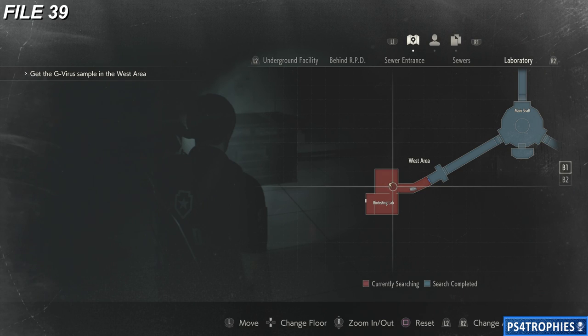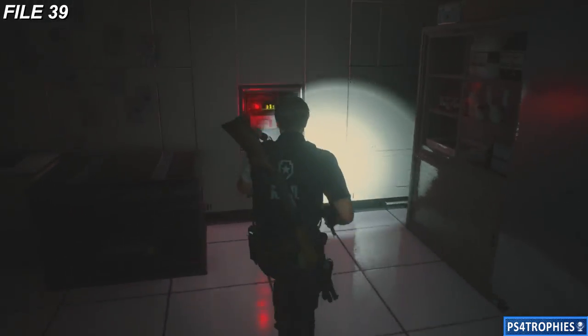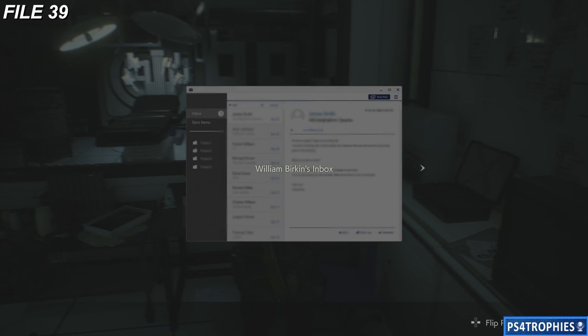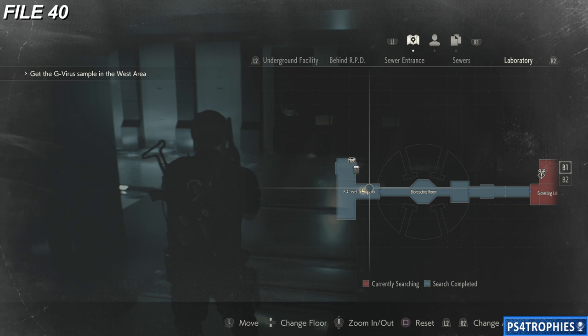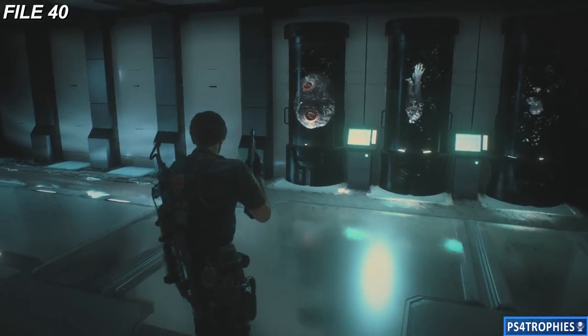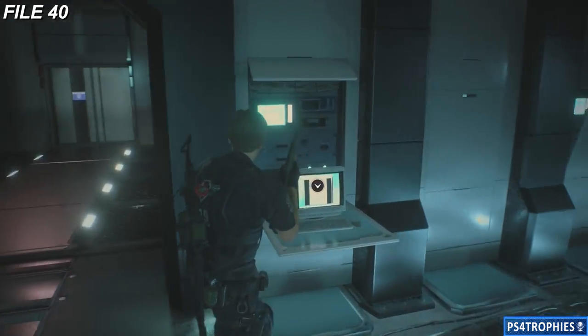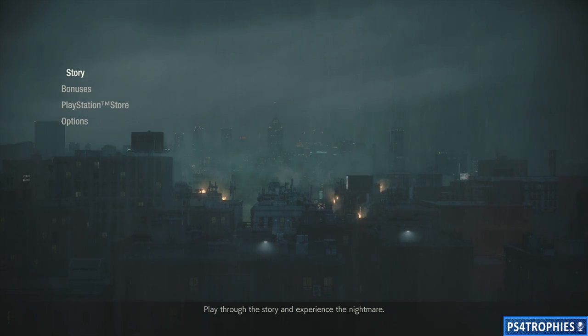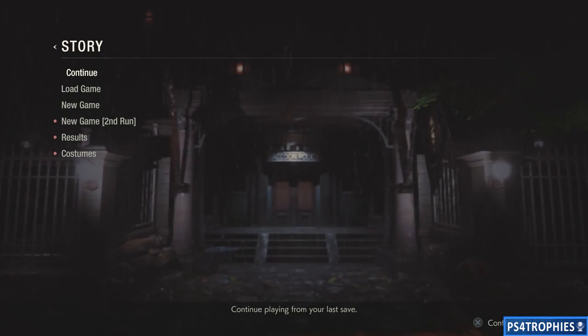File number 39 is in the lab in the west area — this is part of the story path. You've got an item box here. Once you've turned on the power, look in that computer, and then continue onwards to another lab. This is where ultimately the game is going to start to wind down and end, but there is a terminal right there — that'll be the last collectible in Leon's A playthrough.